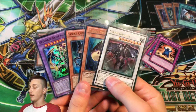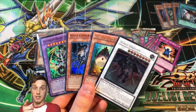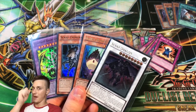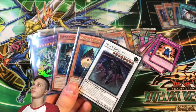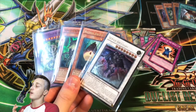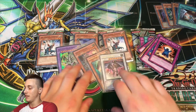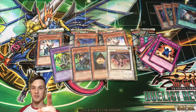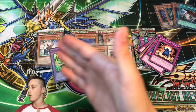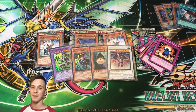Let me know what you thought of the video, the pulls, and the set in general. If you want to see me open more, hit the like button, subscribe, and comment below. This is Casual Yugi Stuff — thank you so much for watching. Remember to keep it casual and I'll see you in the next video. Turn on the notification bell — this was Casual Yugi Stuff with the Duelist Revolution times four first-edition pack opening. See you soon, bye for now, peace!